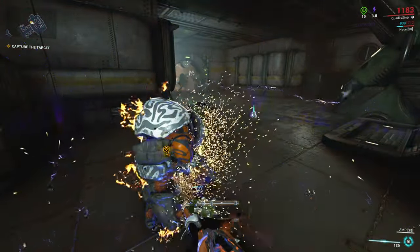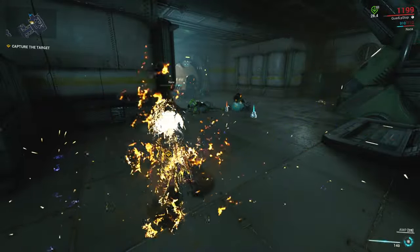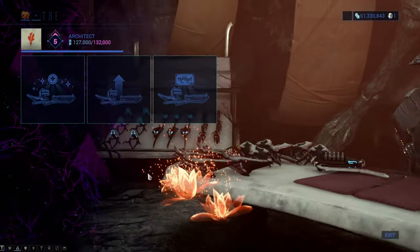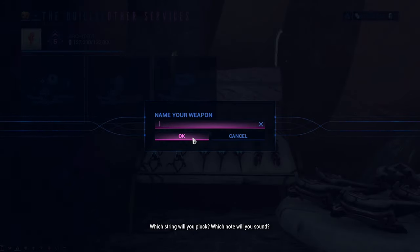That is just not fair to the other people in the squad. When you get the Amp to level 30 and you are ready to gild it, come back to your vendor — Quill Onkko or Little Duck — select Other Services and gild the Amp. And that's how you get a Gilded Amp.